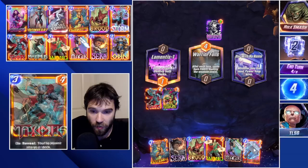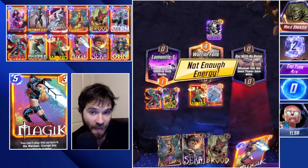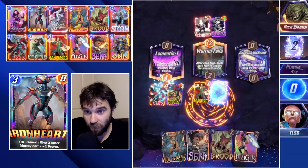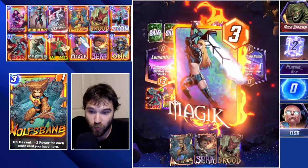We play Thor into Lamentis. They play a Green Goblin, which is really unfortunate. With everything considered, we extend the game with our Magic so our Mjolnir won't get destroyed. We play Wong into Warrior Falls and Mjolnir alongside it. Next turn we play Magic to protect Wong from getting destroyed and to change Warrior Falls into Limbo, extending the game. Otherwise our Wong gets destroyed no matter what.